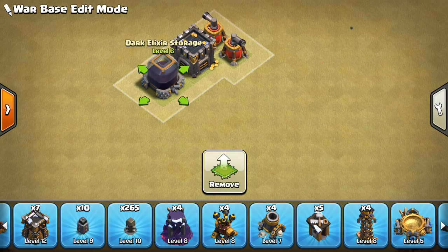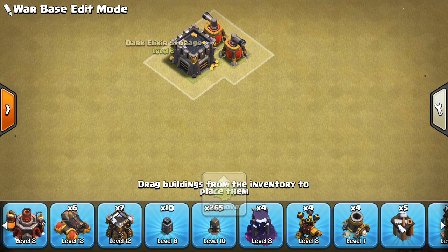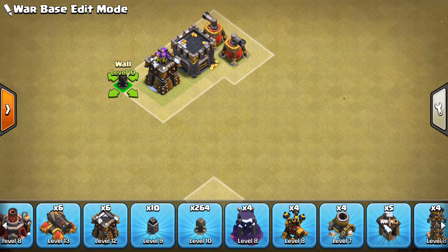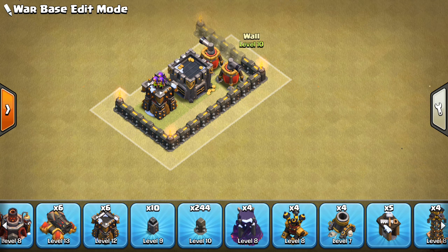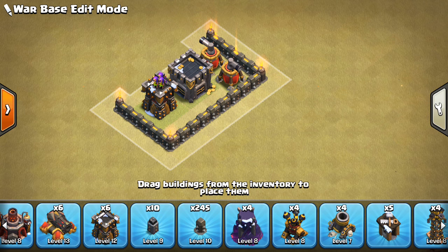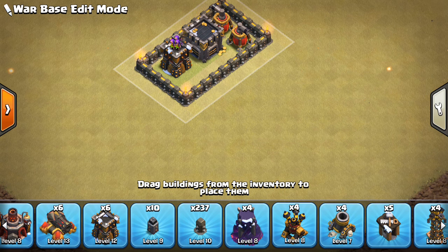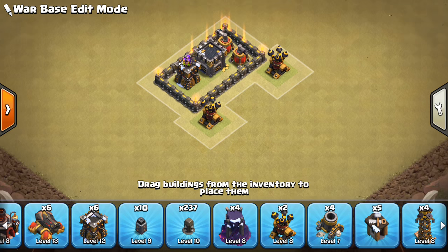I'm not going to put a ton of defenses in the middle. We can put an Archer Tower in here, just to maintain some central point defense—that might be a good idea. Then we'll go ahead and just make a small center compartment, just to have the base kind of centered around. So we'll close this off right here. And then from here, we're going to put all four air defenses kind of in these areas—this is kind of a rough estimate.